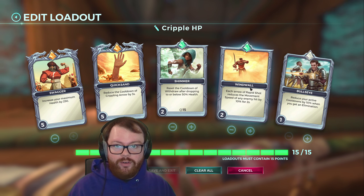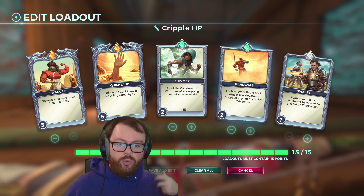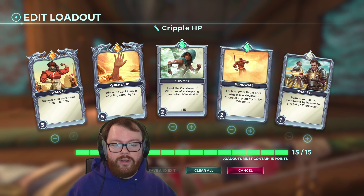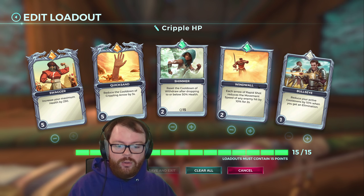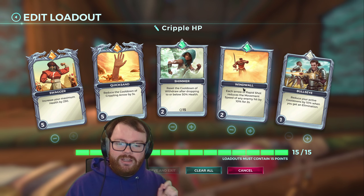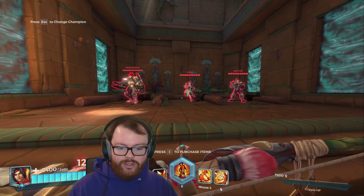I also have Windwall, which is a very interesting card. There aren't very many cards in the game that give you crowd control on an ability that otherwise doesn't have crowd control, but this one does and it's actually way more powerful than it seems at face value. This makes it so each arrow of Rapid Shot reduces the movement speed of any enemy hit by 10% for two seconds. 10% doesn't seem like a lot, but the interesting thing is it stacks on itself.